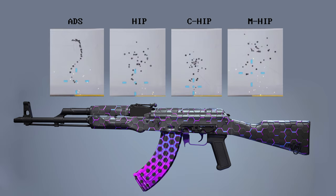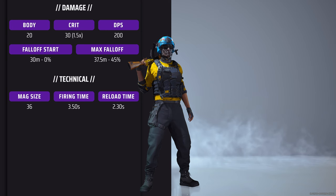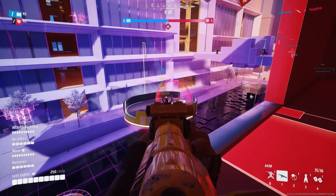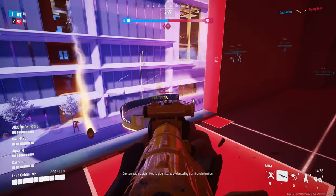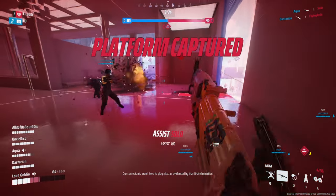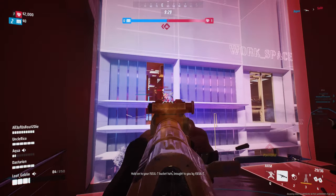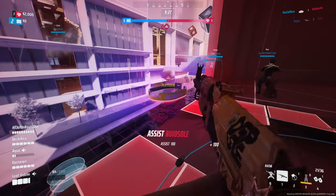Diving into the damage profiles: 20 damage to the body, 30 for a crit or headshot — pretty good overall. You can delete a Light in less than a second, and up to 1.8 seconds for a Heavy, so less than two seconds to wipe out any class. Within a full mag you can eliminate several of those classes, so this gun can do a ton of damage.